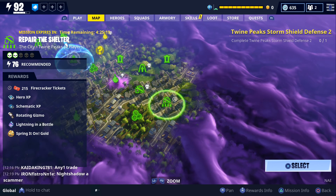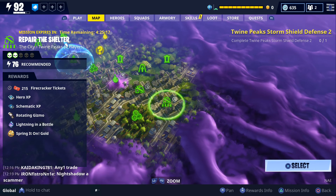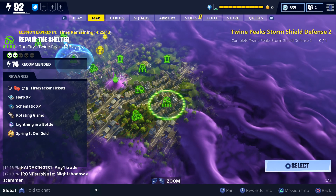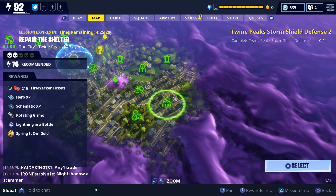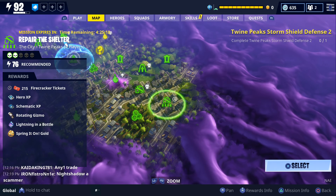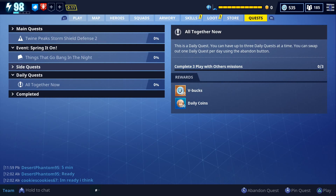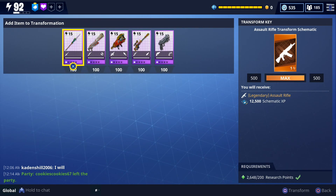If you're struggling to transform your legendary schematics, try farming event tickets. The best way to farm event tickets right now is to do group missions. If you're struggling with group missions, just go to a lower level mission. You can do a total of 10 group missions every 24 hours, so you can earn up to about 2,000 tickets every day depending on which missions you do.